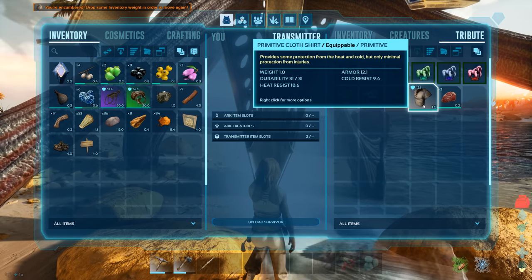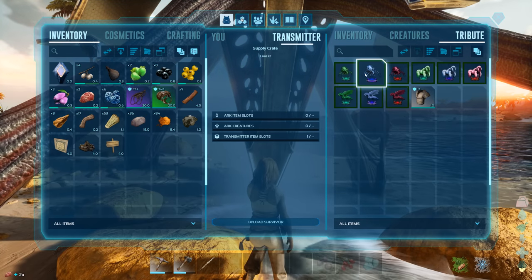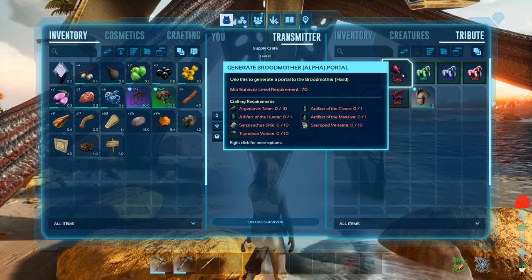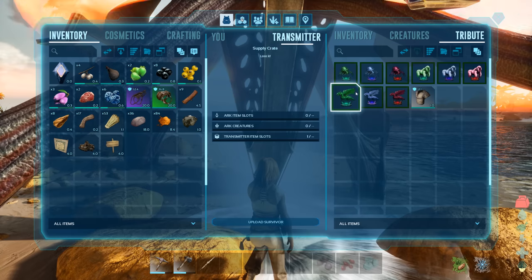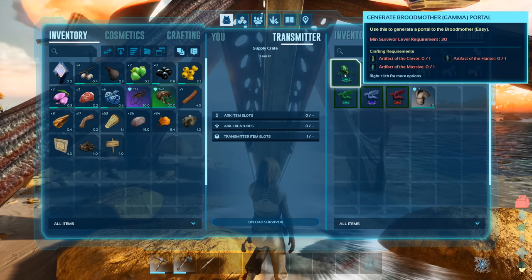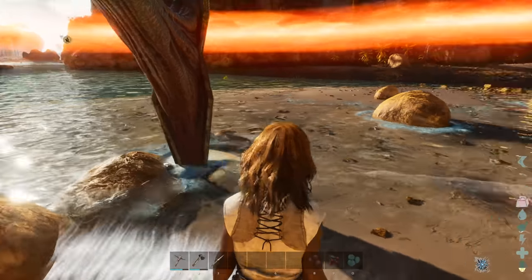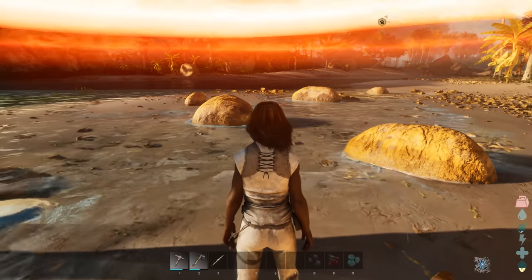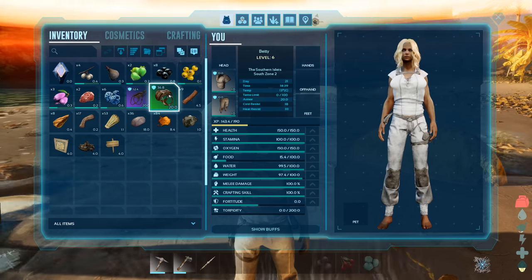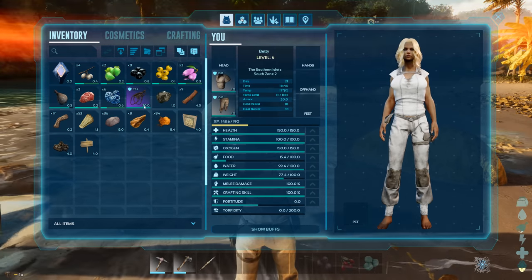There's another saddle - pretty heavy though. A cloth shirt we don't need and some meat that might come in handy. These other bits are to do with the bosses - that's late game. Basically, when you fight the bosses you'll need to use artifacts to craft summoning idols and then go fight the boss. But that's way late game, nothing to worry about yet. Weight is becoming an issue, so we're going to drop these saddles - ordinarily I'd find a chest for them.